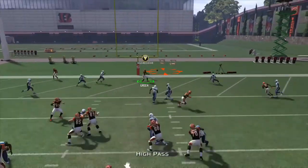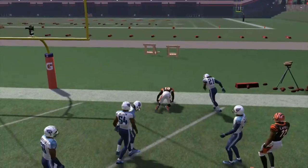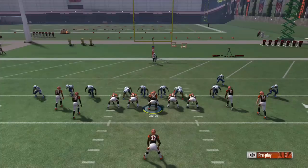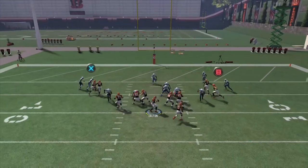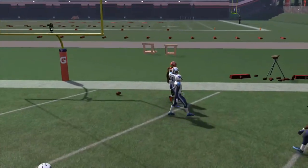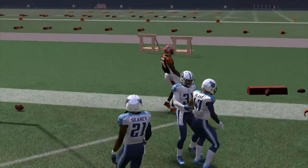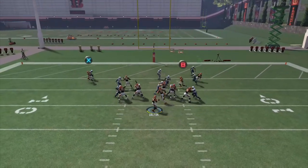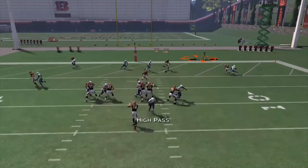Right there you see it again — it looked like the defense was actually in a little bit of a better setup, but it still gets the same result. Those complementary routes are just so good against man-to-man. Man-to-man has no shot at keeping up with that route — that's just a natural man-beating route. Two man under, cover one — just not going to cut it. Once again, man-to-man.